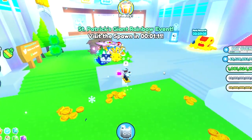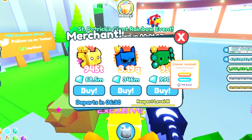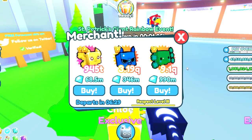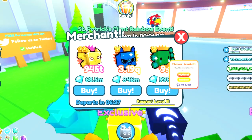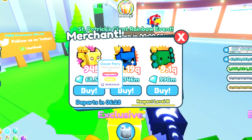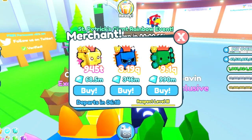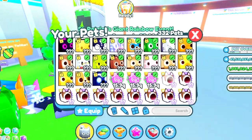I've indexed every single pet in their normal, gold, rainbow, and dark matter states, and now it's time to complete the rainbow event. The traveling merchant is also here and we've got the brand new clover axolotl as a rainbow for about a billion gems. I don't think we need that right now, but the rainbow event is about to start so let's get ready.